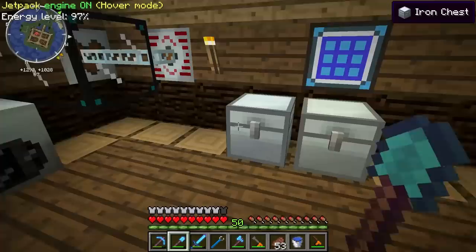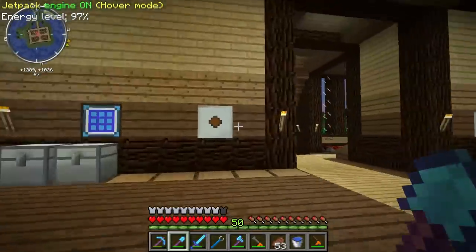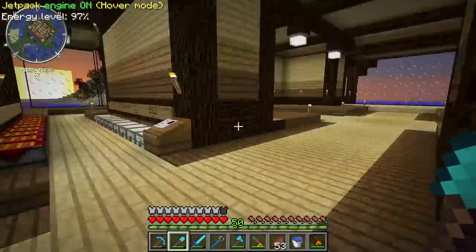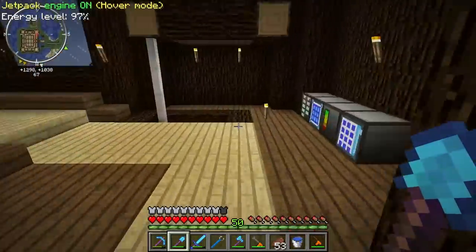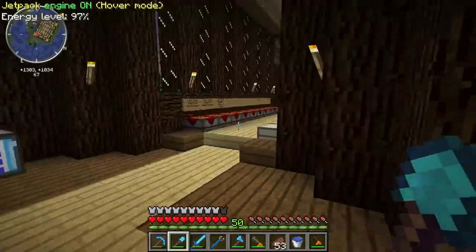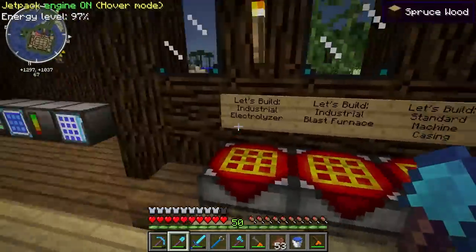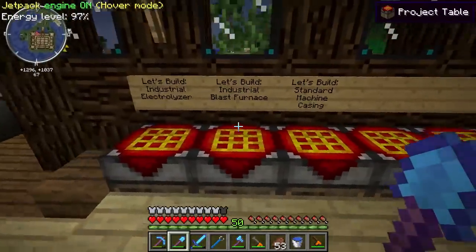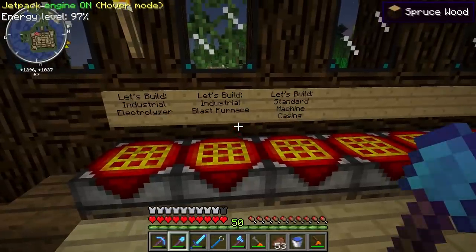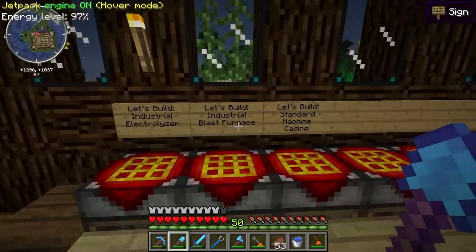I'm going to set it back to 3,000 just so I have some wood to build with. I'm getting kind of sick of the birch wood, so I might change it around, but it's working for fuel right now. I've yapped on long enough — I want to show you the things I've been working on. So here's what's on the menu today: we're going to build an industrial electrolyzer and an industrial blast furnace.